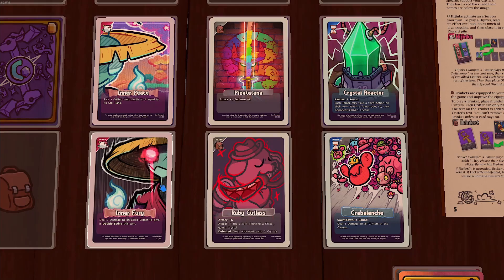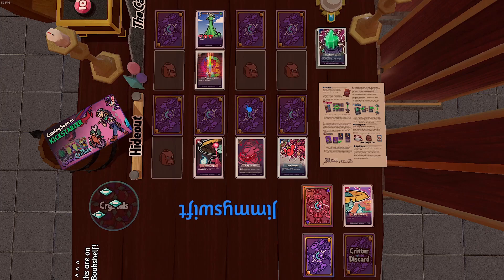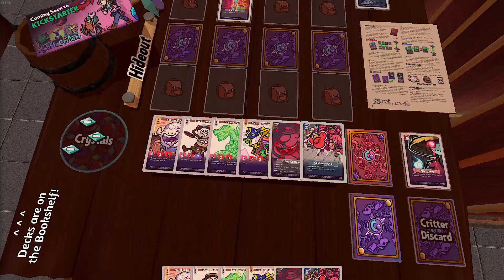Every turn, you can play any number of specials, but only one of those specials is allowed to be an ultra. So on one turn, I could play Piñatatana, Inner Peace, and Crystal Reactor, but if I played Inner Fury, I wouldn't be able to also play Crabalanche or Ruby Cutlass.